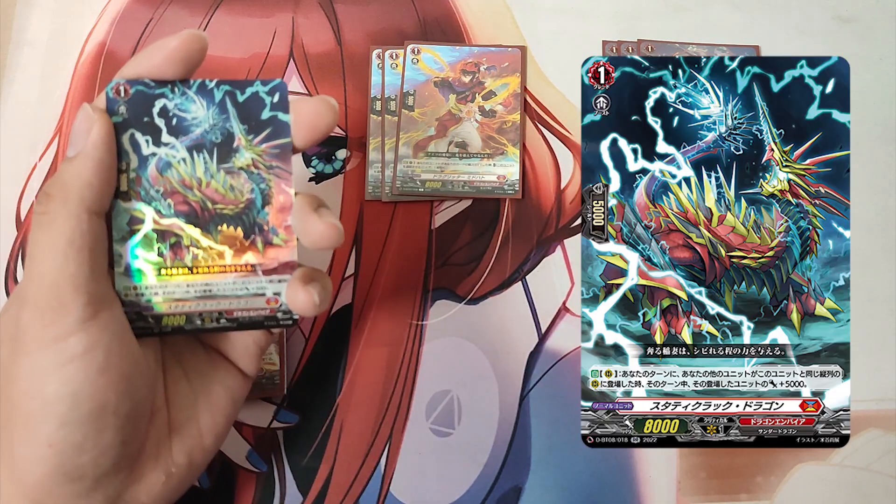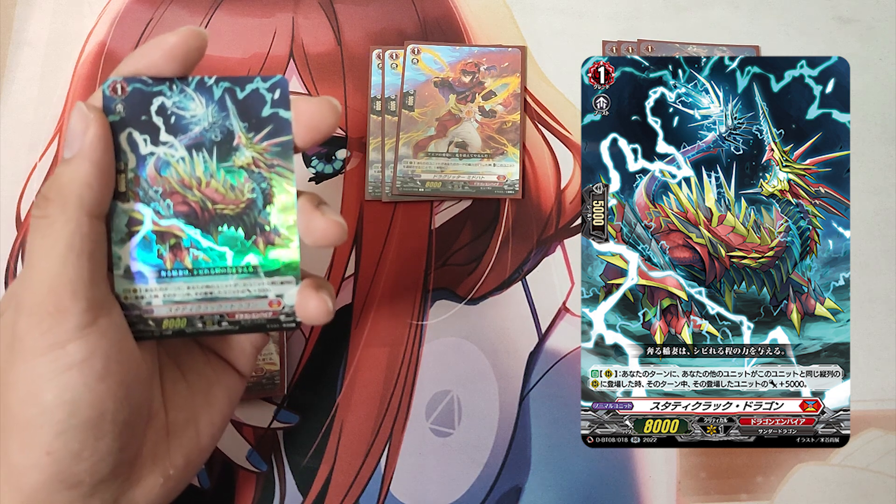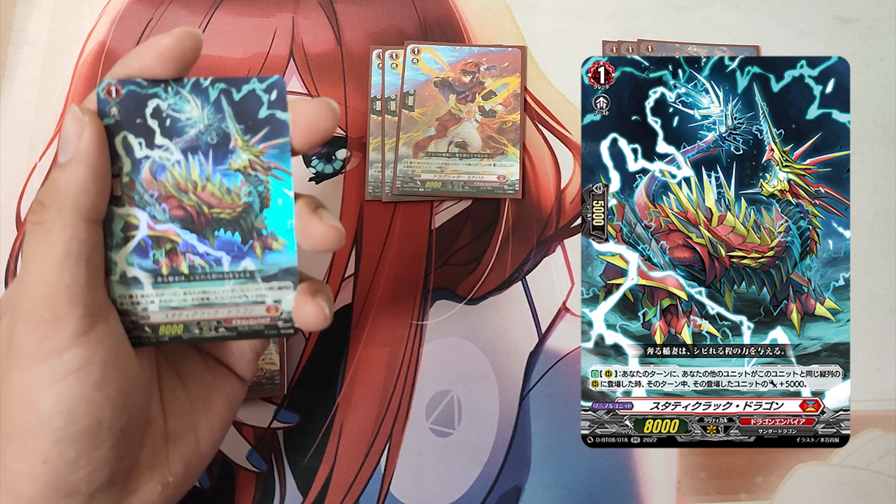The Grade 1, Staticrat Dragon. Skill: Auto as a Rear Guard. When your other unit is placed on the Rear Guard in the same column as this unit during your turn, that placed unit gets +5000 power until end of turn.